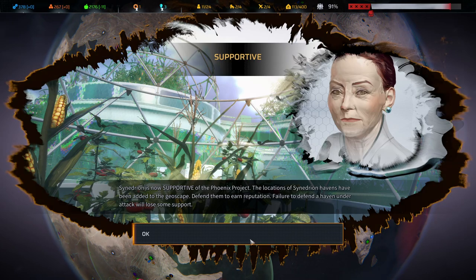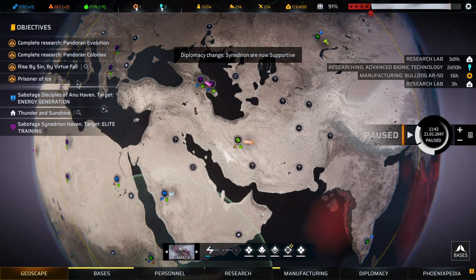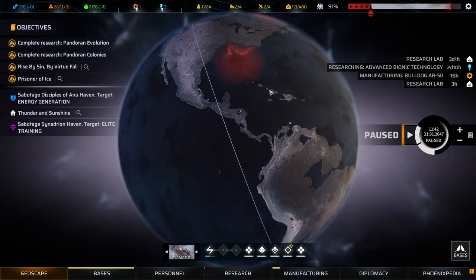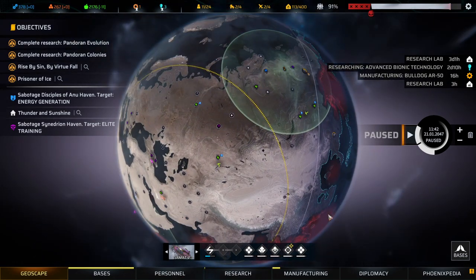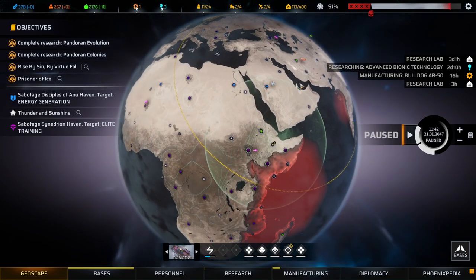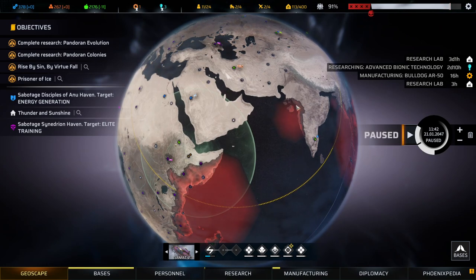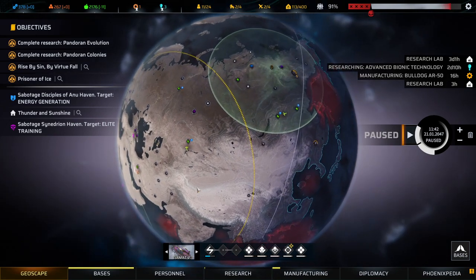Defend Sanhedrin havens to earn reputation — failure to defend an attacked haven with no support will cost us. Sanhedrin seems to be the smallest faction; it doesn't have a lot of havens. Maybe it's random in my game — there's just not a lot of Sanhedrin bases.